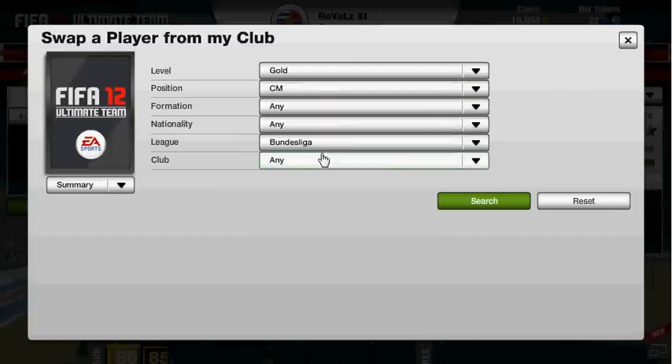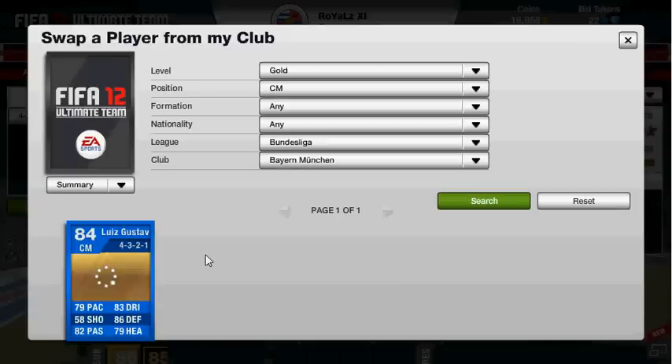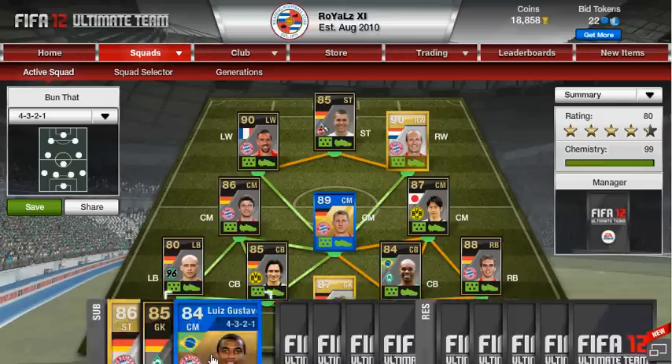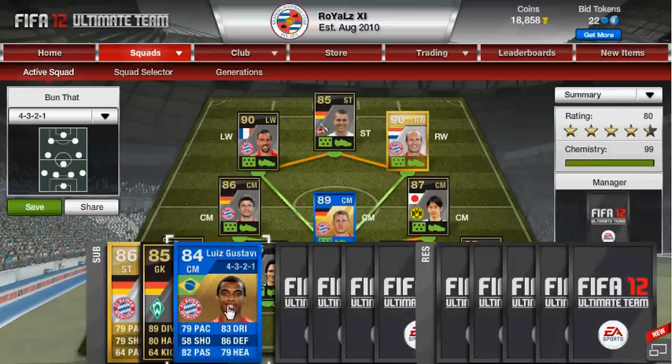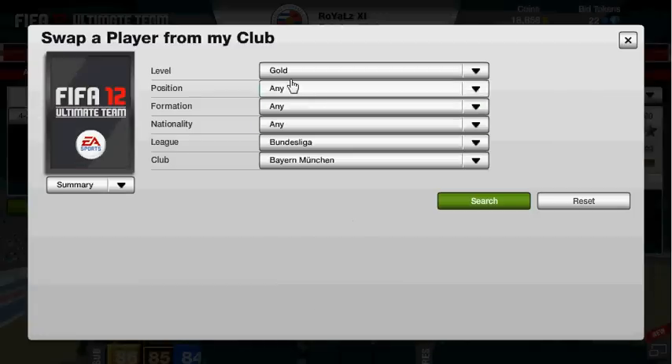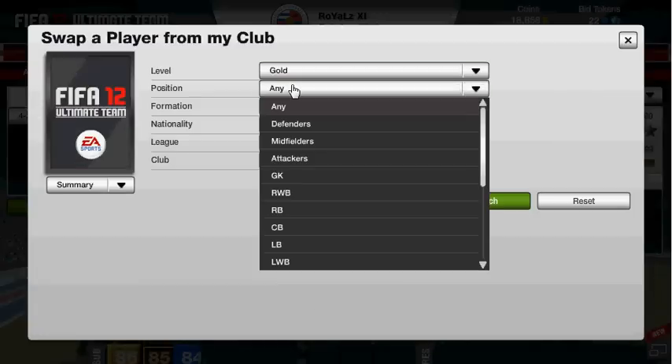And then up next we've got a centre midfielder — we'll be putting in the team. Bayern Munich — you'll see now his team of the year: Gustavo, came out last week, absolutely brilliant player to have, and I certainly enjoy having him in the team. Just solid stats — I can't shoot for toffee though, that's a bit of a shame.